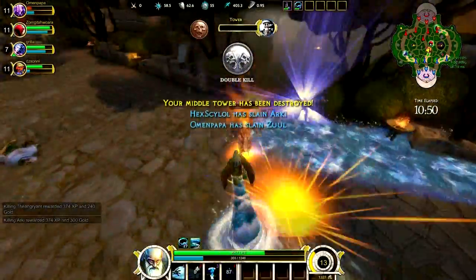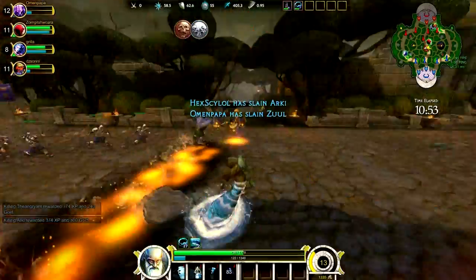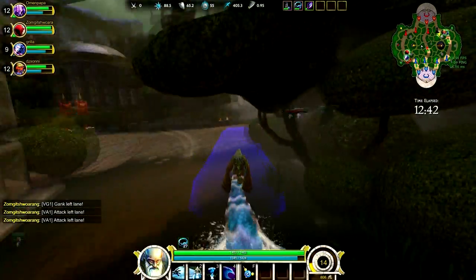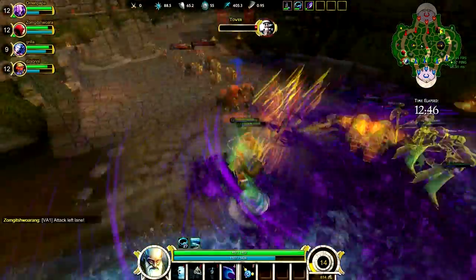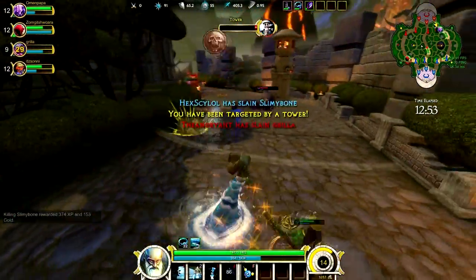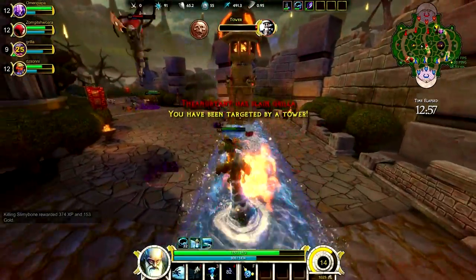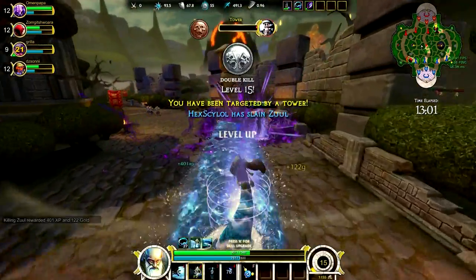Once you damage the enemy god, all the creeps in the lane will start attacking you, so try to harass when the creep wave is dying down, or they can turn it into a kill for themselves. What I usually do is auto-attack down the melee creep wave, and once they get low, I'll Water Cannon them. Since Water Cannon is only on a 3-second cooldown, I can do the same to the archer creeps, which have less health. Within the first 10 minutes, your Water Cannon will be one-shotting the archer creeps and taking the melee creep wave very low.